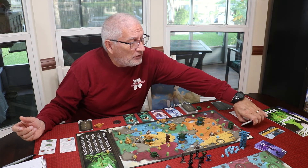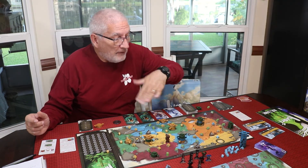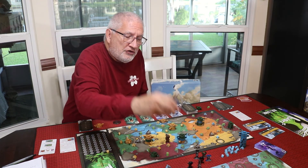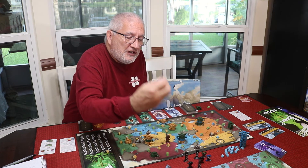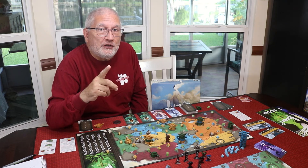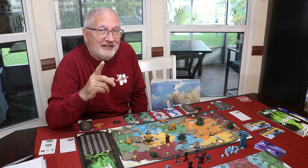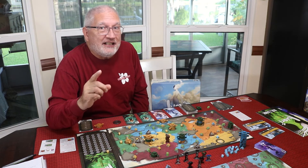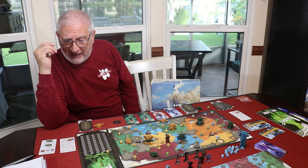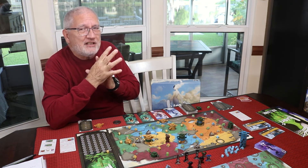The box also includes end game goal cards that add ways to score by placing tents or totems. There are also feat tokens — if you place a feat token in a territory, it doubles the points for that territory. Be careful though, because it doubles the points for whoever wins that territory, not necessarily the person who placed the feat token. There's a lot of fun stuff in this game, and I love having all the maps.